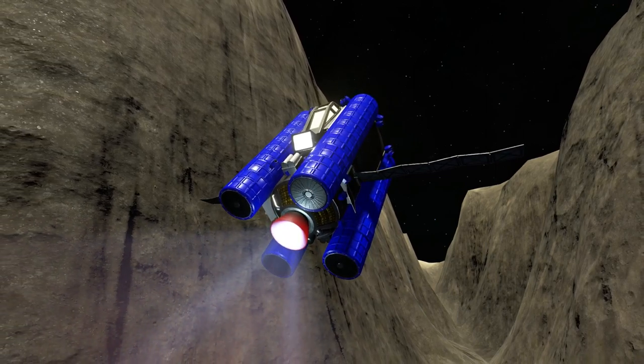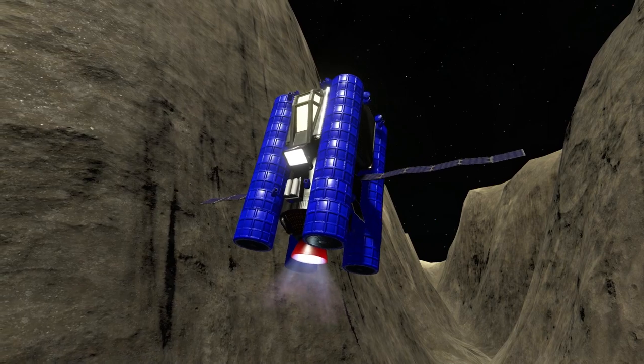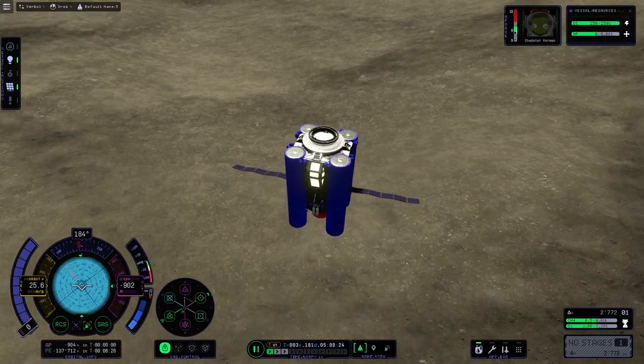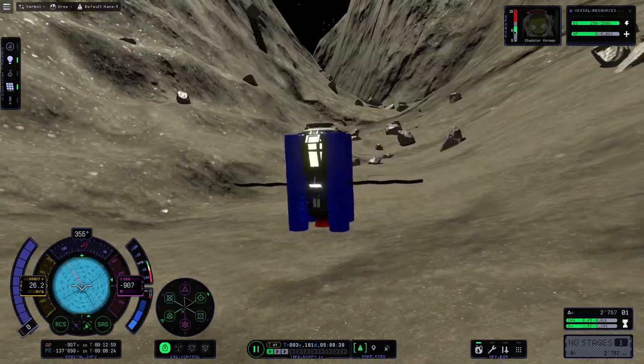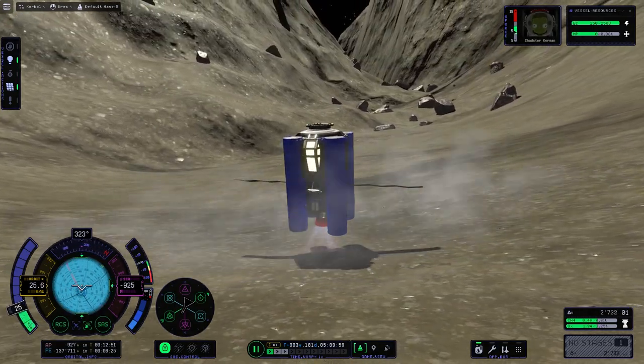This looks so amazing — the canyon is about two kilometers deep. It's insane. The work of the artist who designed Dres is incredible — I love them. Then we get to the landing inside the Dres canyon, and of course we plant a flag there, because why not?